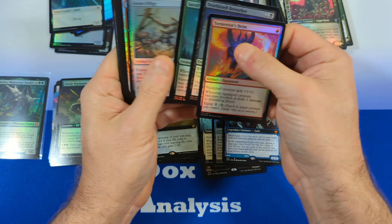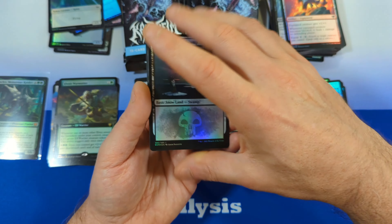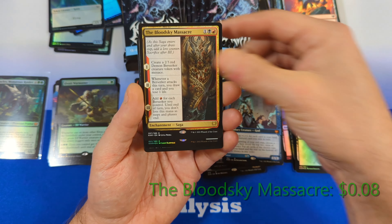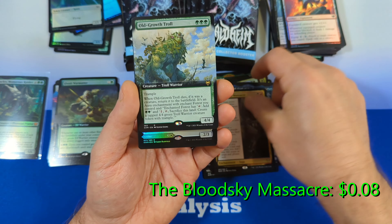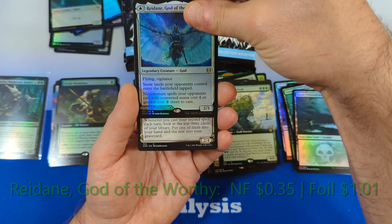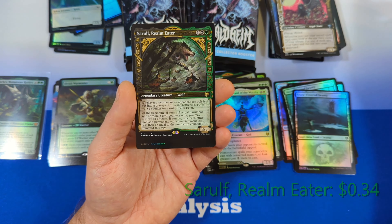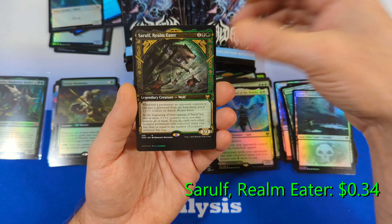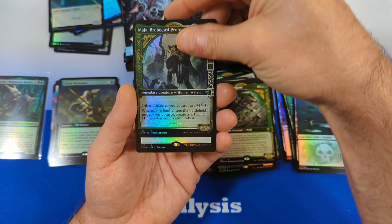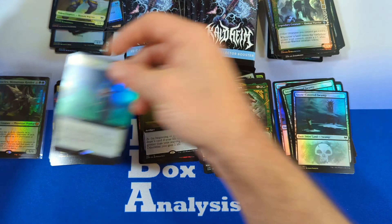Halfway through the box now. Looking through our commons — don't really see anything of super value. Snow-Covered Swamp, followed by a Blood Sky Massacre, an Old Growth Troll in Extended Art, Raidine God of the Worthy, and Freya Judge of Valor again. Then Surferlar Realm Eater, then Maja the Protector, followed by a Rally the Ranks in Extended Art, and a Zombie Berserker with a Human on the back. That officially marks the halfway point through the box.